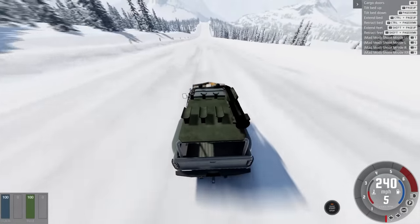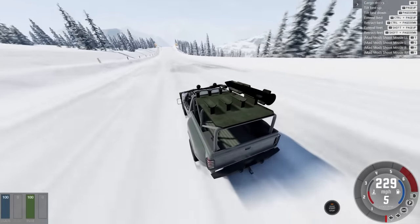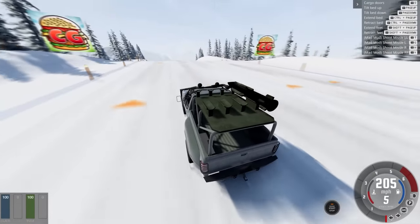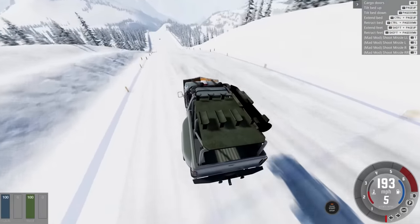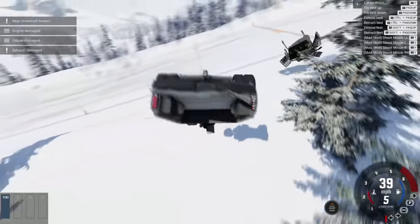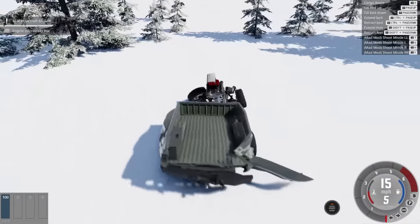We're still flying down. I can't confirm or deny if there's someone in front of me right now. We might have cheated our way to the win by firing missiles — but it's a Mad Mod based on Mad Max, so is that really cheating? There is a vehicle down here — can we fire this off?